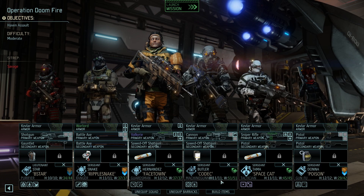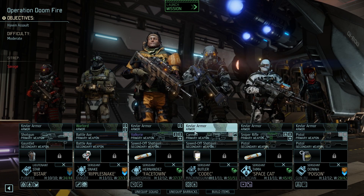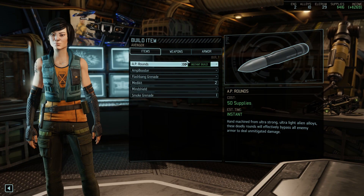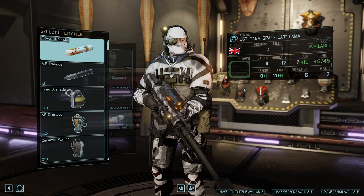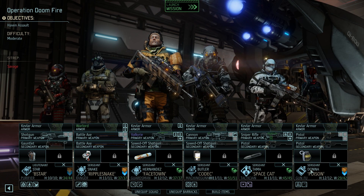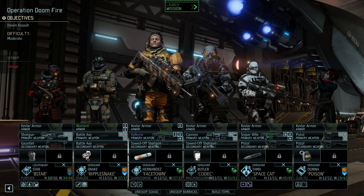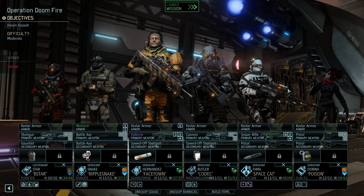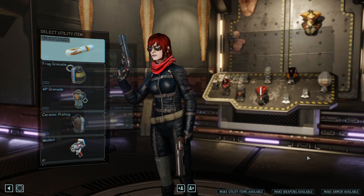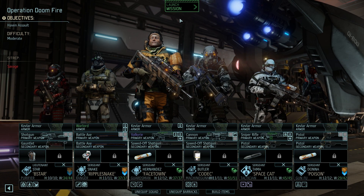Codec coming in with the heavy cannon — he's got area suppression now, which should be magnificent — plus the sawn-off shotgun and emergency smoke. Space Cat coming in with the assault rifle and pistol; I might grab some AP rounds for Space Cat here. We'll save the hollow targeting for Face Down. The AP rounds could be good for big damage on the aliens, especially if we come across Chrysalids. Belladonna coming across with the dual pistols — let's give her a set of tracer rounds as well. The team looks amazing, let's dive in.